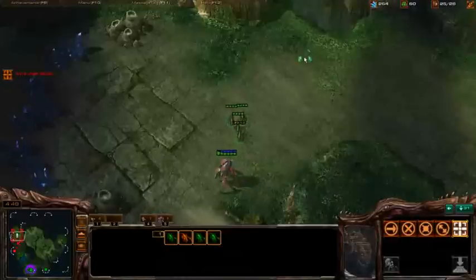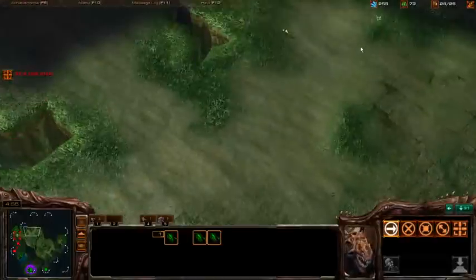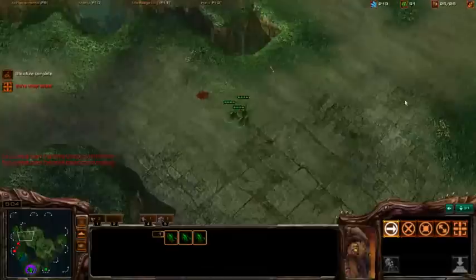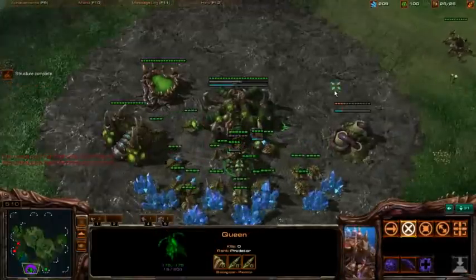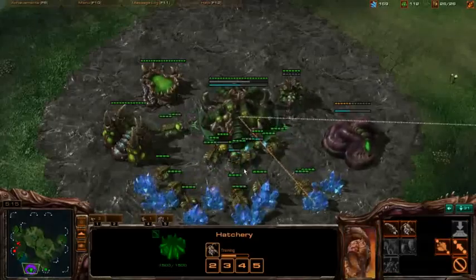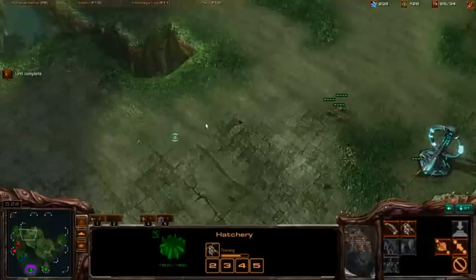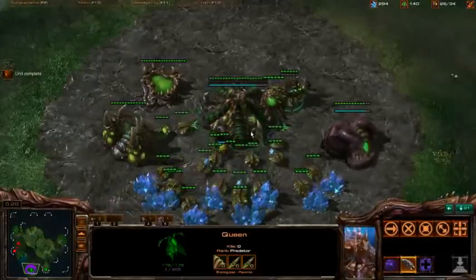A lot of Protoss like doing this. The Stalker's just great for early harass, because with no speed — because of the no gas — you can actually just pressure everything right now. And I like Lost Temple for the overlord cliff positions you can get. So this game, let's make this minor adjustment too: make that quicker Overseer and just constantly have a say on what he's doing.